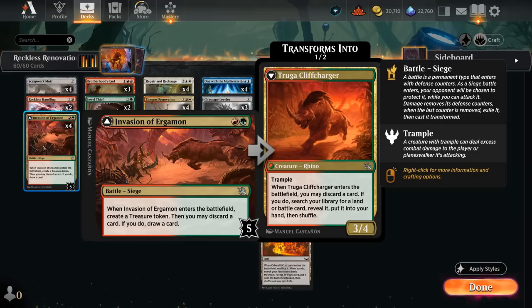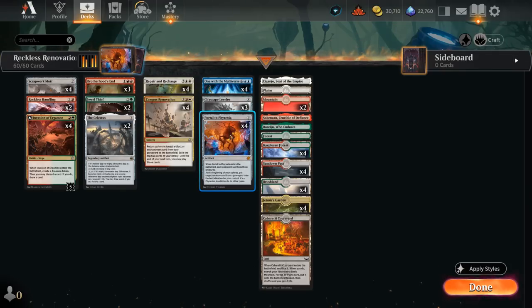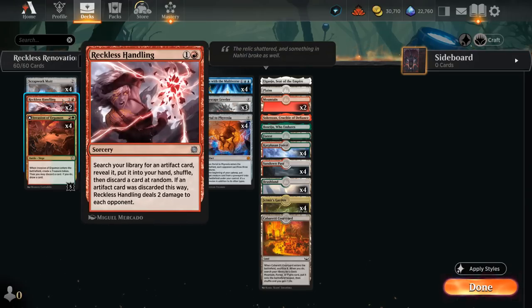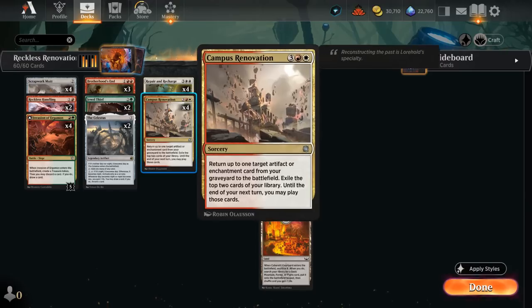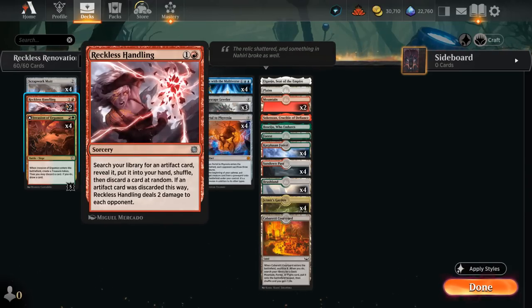Once we transform Invasion we also get a cliff charger — a 3/4 trampler that can discard a card when it enters and then search our library for any land or potentially another battle to put in hand. I'm also trying two copies of Reckless Handling, another aftermath card. This one does have risk attached: we search our library for an artifact card, reveal it, put it in our hand, and then have to discard a card at random. The idea is we search up our Leveler or most likely Portal, put it in hand; if we get lucky we discard them to Handling and don't need another discard outlet.